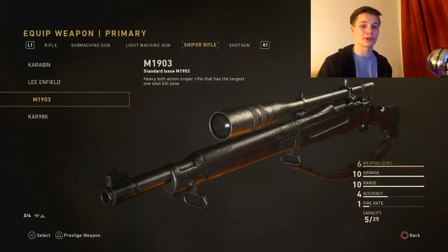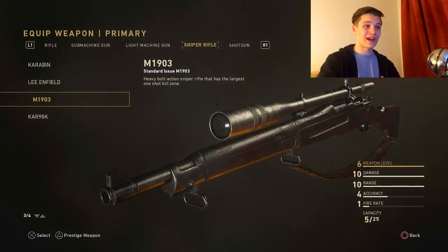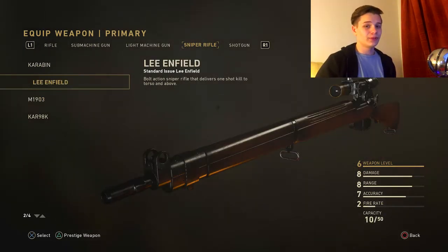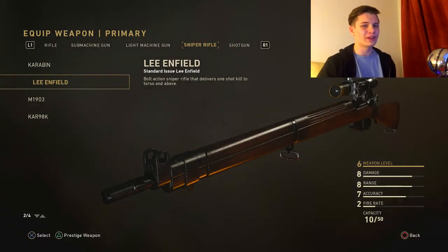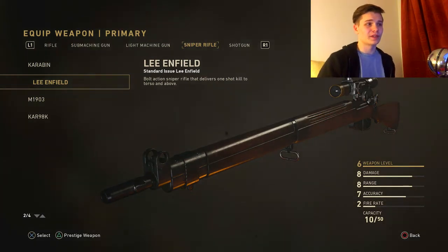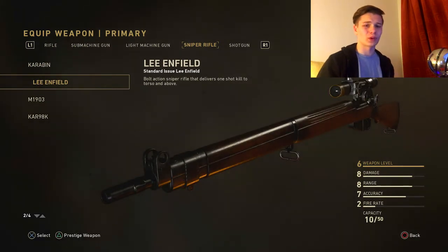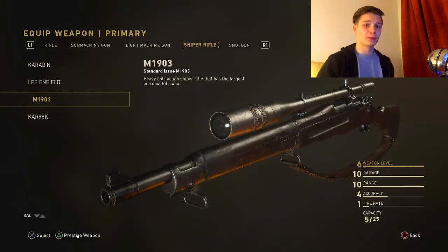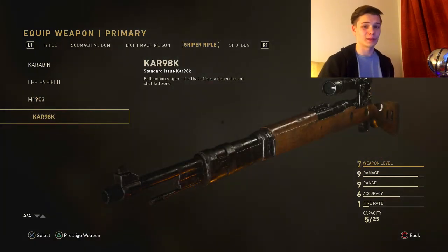The Springfield will help you until you get your accuracy up. This sniper is the best across the board for trickshotting, as the one-shot kill zone is absolutely absurd on this weapon. The Lee Enfield is probably the weakest sniper out of all the bolt-actions; its damage, scope speed, and fire rate are all just average. If you guys are familiar with Black Ops 2, the Springfield is basically the DSR, and the Kar98K is the Ballista.